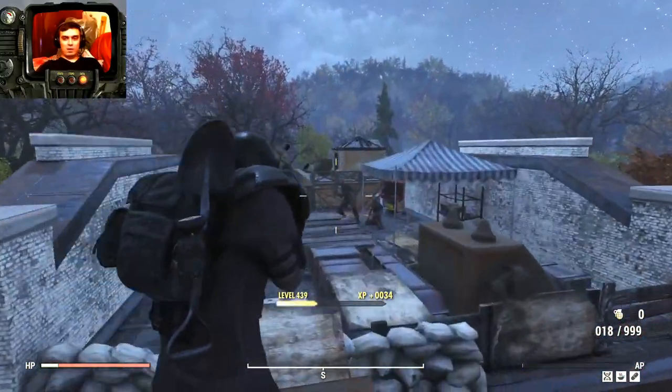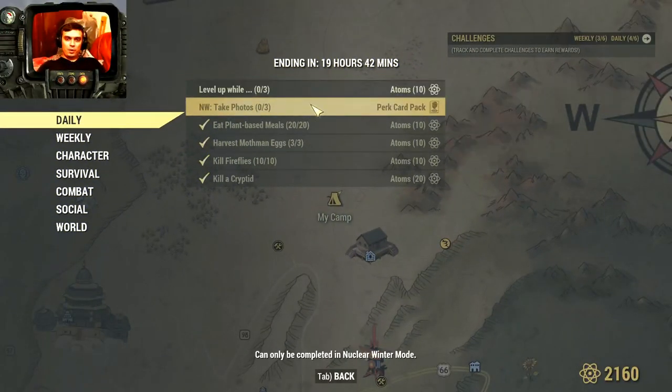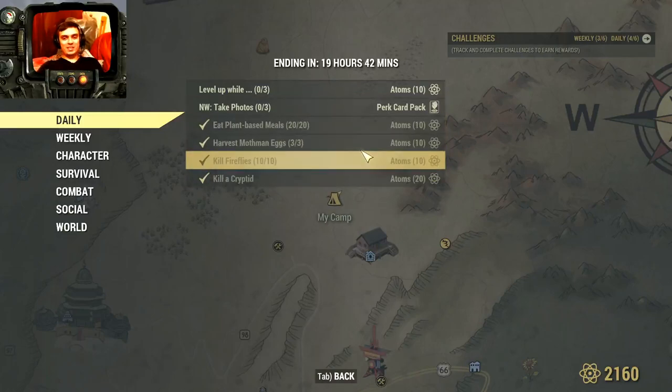The final challenge I forgot to mention: Nuclear Winter — take three photos and you get yourself a perk card. So those are the super easy 50 atoms today, claimable in less than 10 minutes. Why not do it?